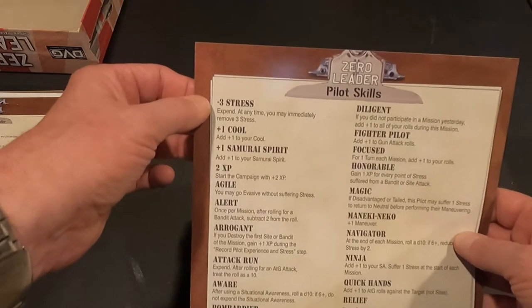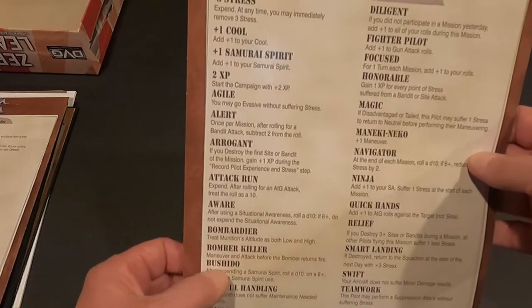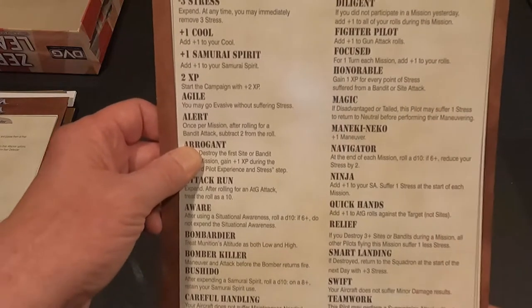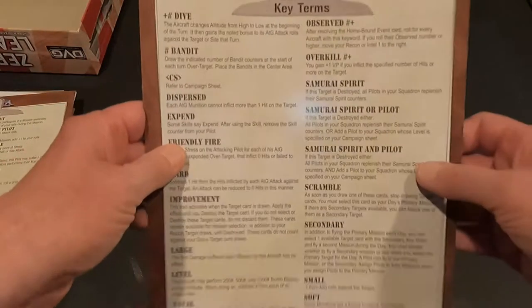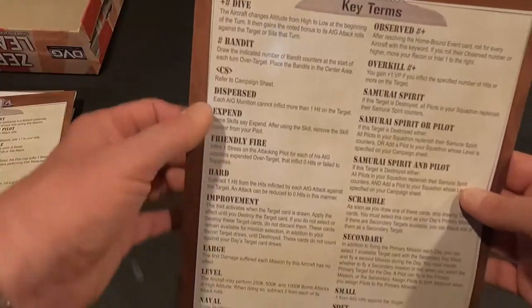The next one is pilot skills - it shows if you have a minus three stress or plus one cool, Samurai Spirit, bombardier, bomber killer, bushido, careful handling. There's a ton here that's going to add to the gameplay. Then key terms - when you're playing and come up on something on a card you can come to this card to look it up. I like having the player aids because it really helps when I'm looking for something.